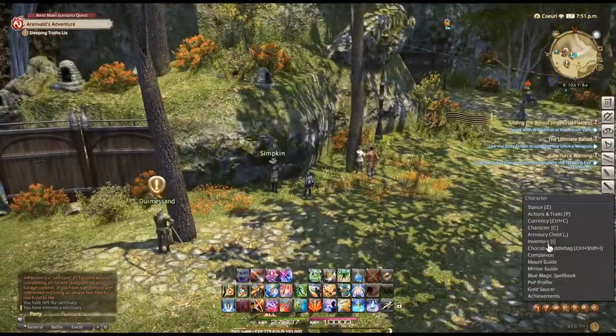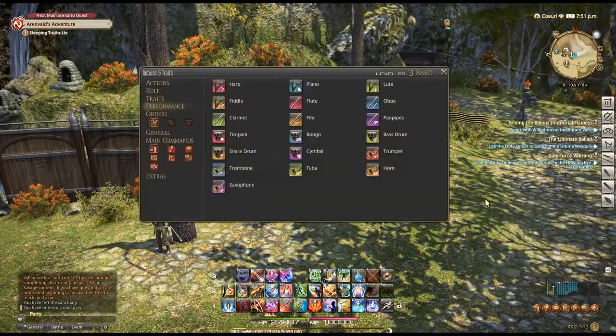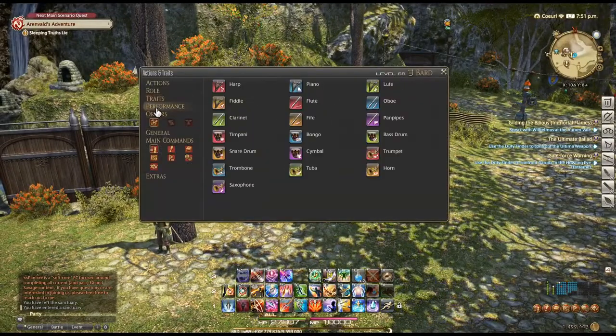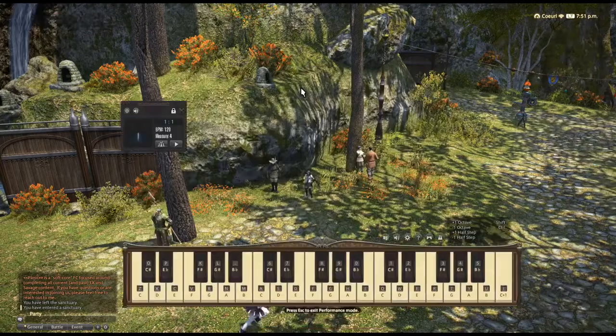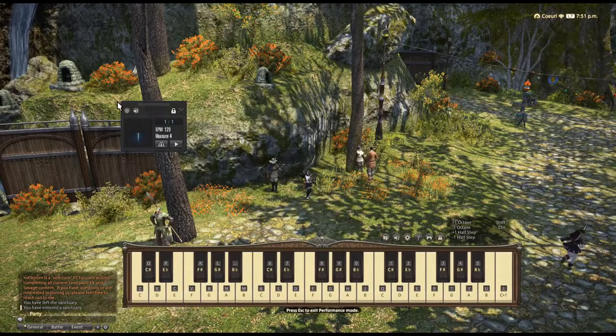To get to the performance actions, click on Character and then go all the way up to Actions, or by default you can hit P, then go to the left and select Performance. Once there, simply right-click on any of the instruments and you'll be ready to play.